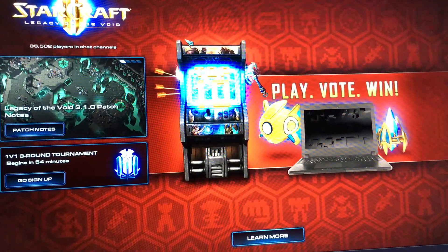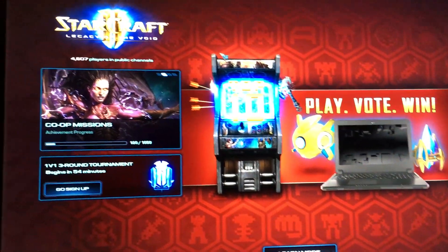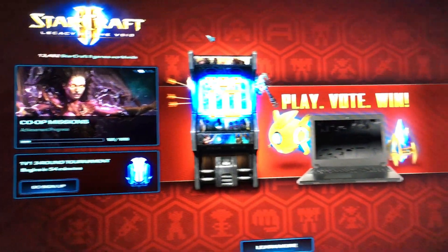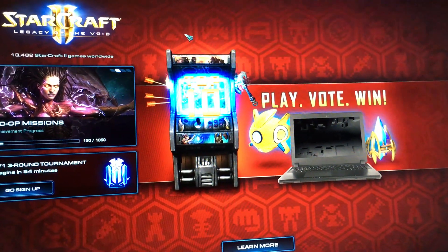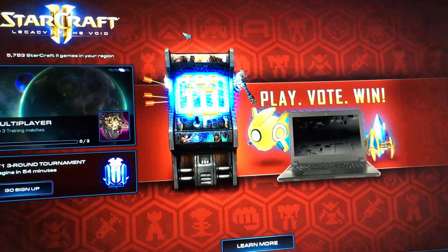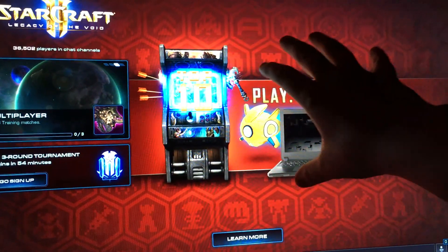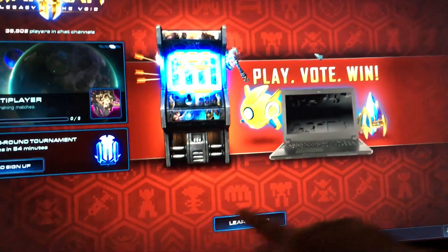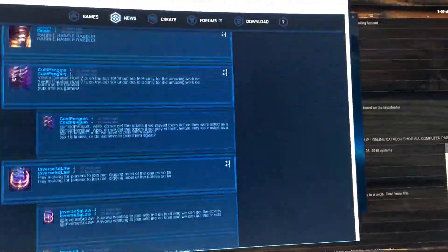The first time they did this was with Patch 3.0 — when they released Patch 3.0, which was the launch of Legacy of the Void — they happened to have an eSports competition going on. So what they used for this background is similar to this, where it was just a solid image and it said 'learn more.' And when you click 'learn more,' it opens up a web browser and goes to whatever thing they have.